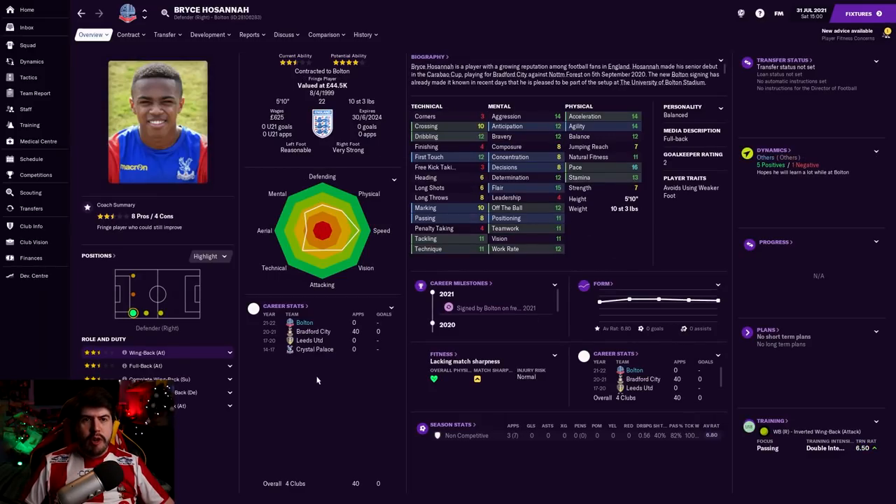Next up is Bryce Hosanna, coming on a free transfer from Bradford City. I saw the pace, the crossing and dribbling, good tackling, good positioning - he's just a solid player. The one issue is he's right-footed but has a reasonable left foot, which is why I was prepared to take the plunge and potentially play him in that inverted wing-back role. We are training him there. Normally I wouldn't do that, but just to get him a bit more comfortable. There is one downside I'll try to work on getting rid of.